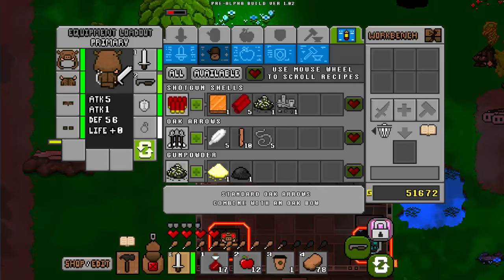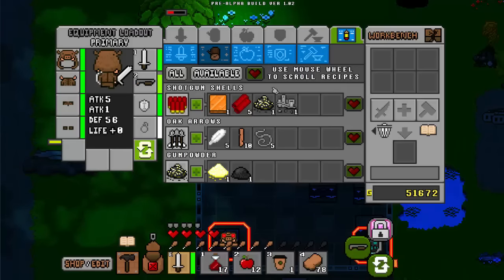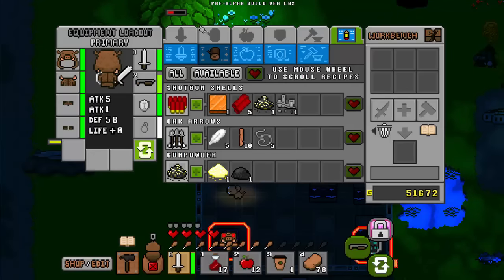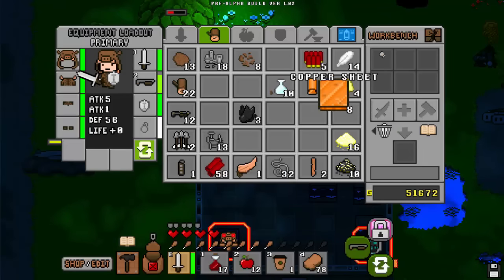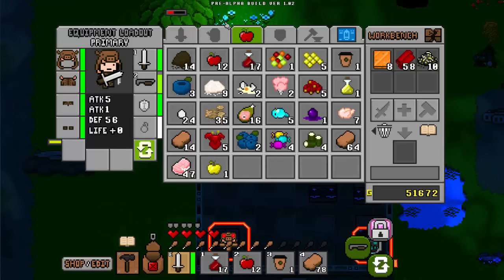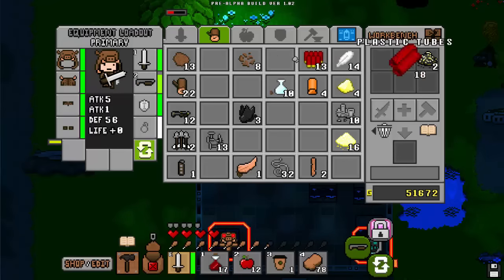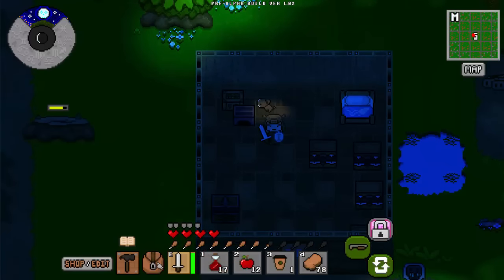Copper is obviously mined from rocks. The plastic tubes you get from killing zombies in their natural habitat. The gunpowder is made from black dust and sulfur, and the black dust is just charcoal pounded down. So let's go ahead and make some ammo. We're going to need more copper sheets than just three. We managed to build eight of them. They do last quite a while — one shell is a full degradation of your shotgun, but if you let your shotgun degrade fully, it will break.